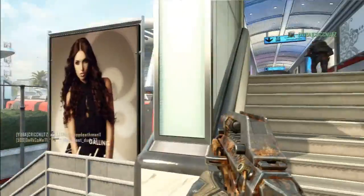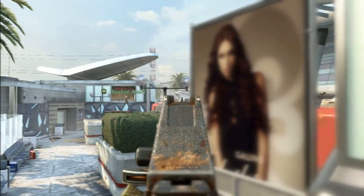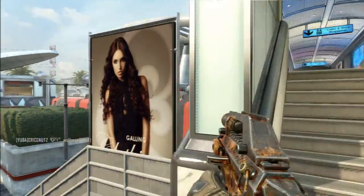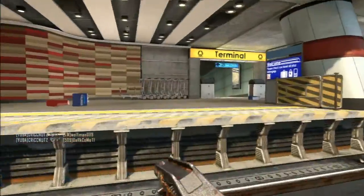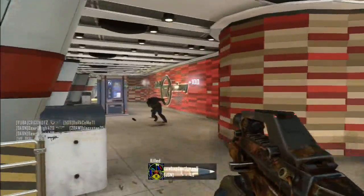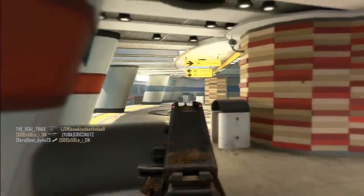Fast mags — being that this is the slowest reloading submachine gun in the game, I do recommend fast mags. It changes it a lot, and I definitely recommend it. EOTech sight — as most submachine guns should be fired from the hip, this one does need a sight, so EOTech sight I do recommend.